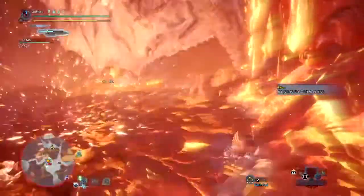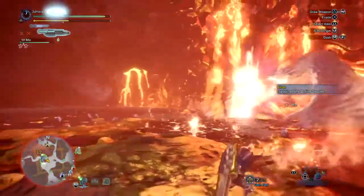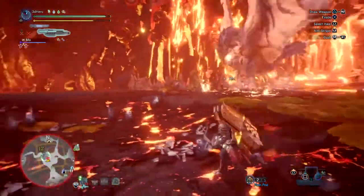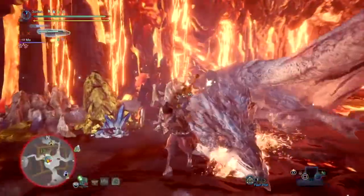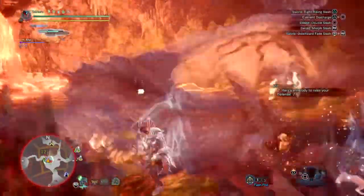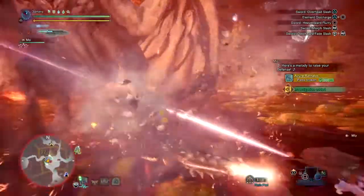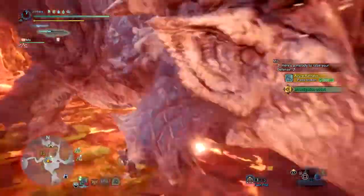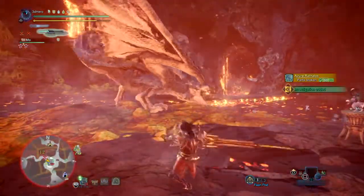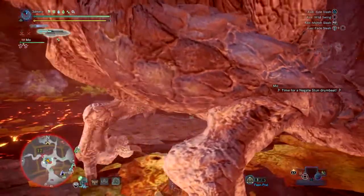For the weapon I also augmented it to have health regen so I can stay in fights longer and produce more damage with my uptime at an all-time high. This leaves you with a second augment slot where you can fit in affinity, attack, or defence. I would recommend affinity to get rid of 10% of the minus affinity, and then with Critical Eye and Maximum Might it should leave you with 10% free affinity, not including Weakness Exploit — so overall it would give you 60% affinity with that option.